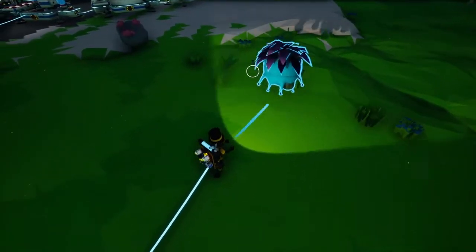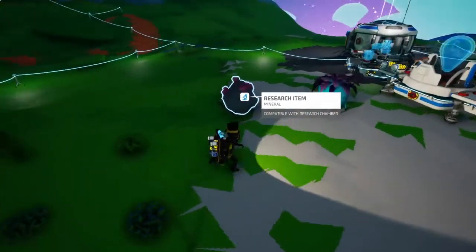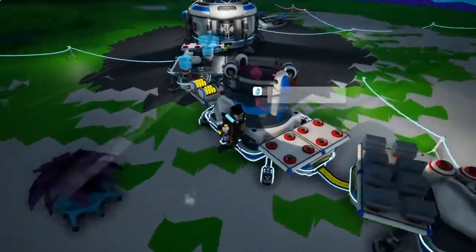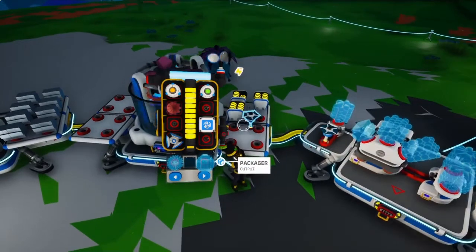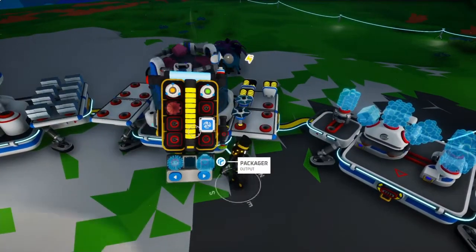We got our research thingies. So if we put them — boom — we can put that in the research station and it researches it. Then we'll put this third battery on, put this solar gen — I'll put the two solar generators right here, and then I'll put the two wind ones here.